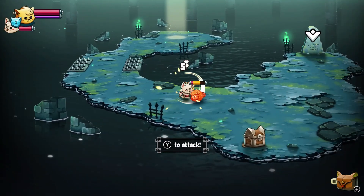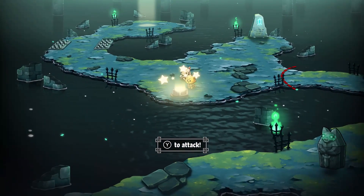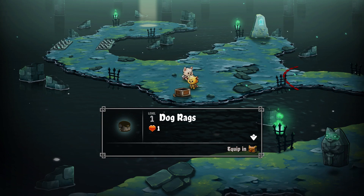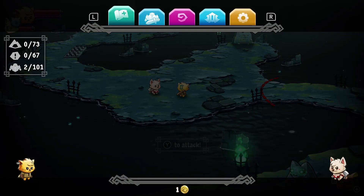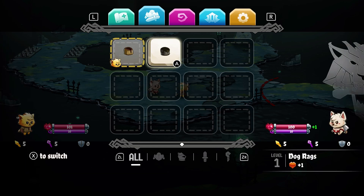It's nice having another teammate to take some of the damage. Dogrags. I'm just experimenting here — does it differentiate between the two of us or no? Oh, I see. I have to switch to him and then equip that. Gotcha.